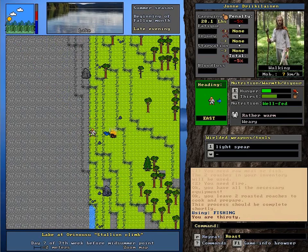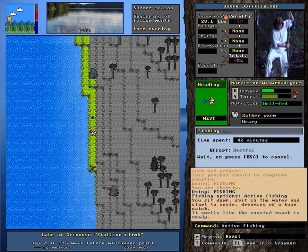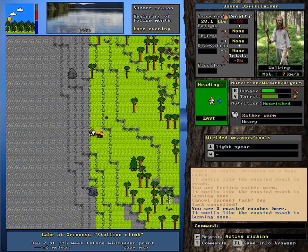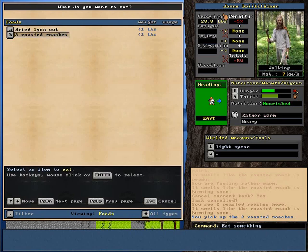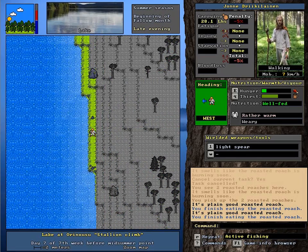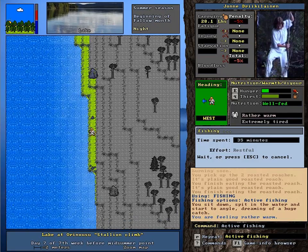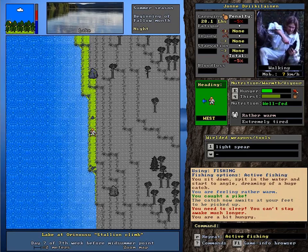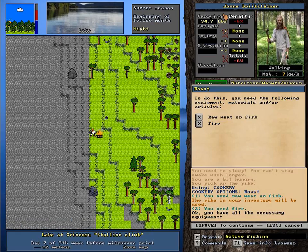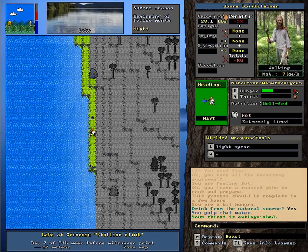It might actually burn the fish in the meantime, but I'll try and cancel it before it gets to that point. All right, fishing rod — because you never have enough food here. We're going to cancel that, because it smells like our fish is burning soon. We'll get those — we'll get to taste them. It's not amazingly well-cooked, but that didn't fill us up at all. We've got to fish more — you never have enough food in this game. I caught a pike! That's awesome — that's a huge fish.